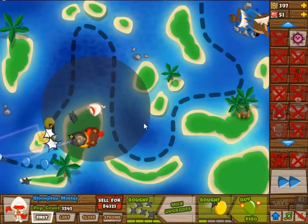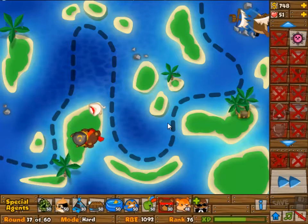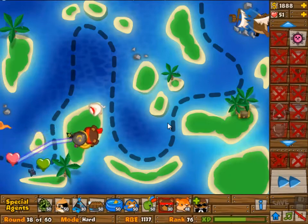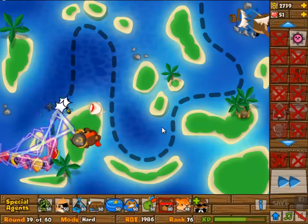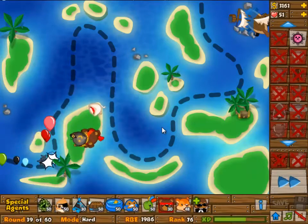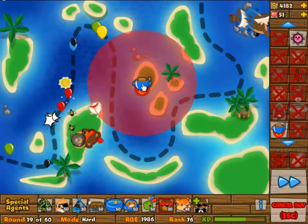In the end, I decided to go for the Super Monkey after losing twice in round 59 with two different positionings of the Monkey Apprentice. The only thing I could think of was to give Camo Detection to one more tower, which is the Super Monkey, and you will see that round 59 is not a problem now.